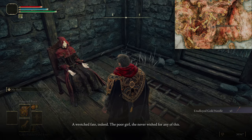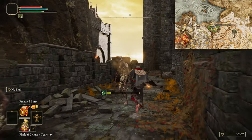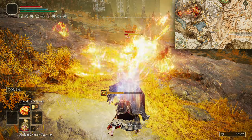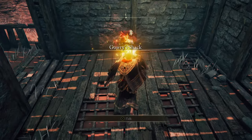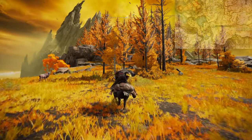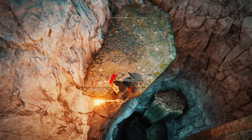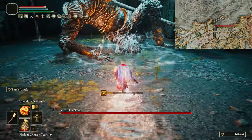Take the needle to Gowry for repair, then give it to Millicent. Speak to Millicent in Gowry's shack, then head up to the Shaded Castle for the prosthesis — give this to Millicent at the Erdtree Gazing Hill. Then — it's a Lord of Chaos build, what did you expect — kill Gowry for the Flock's Canvas Talisman. Back to the Round Table to get Pest Threads, then to the Lux Ruins in Altus to bully the Demi-Human Queen for the Ritual Sword Talisman. Finally, down into the Highroad Cave in Limgrave to bully the Golem for the Blue Dancer Charm.